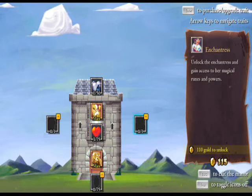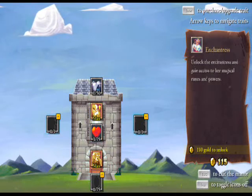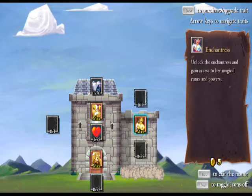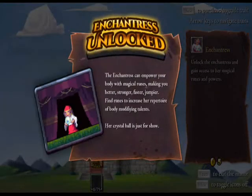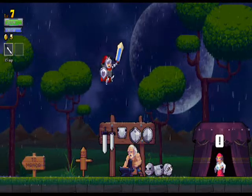We can unlock the Enchantress, who unlocks magical powers and runes, or the Architect. I think at this level the Enchantress should be more useful, as she'll allow us to use runes which we'll unlock in chests. Empower your body with magical runes, making you better, stronger, faster, jumpier. Find runes to increase her repertoire of body-modifying talents. Her crystal ball is just for show, people — don't gaze into it, you may go insane.